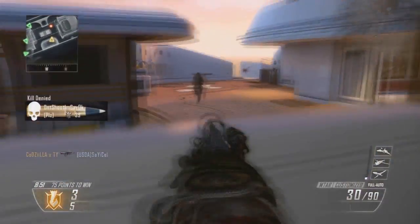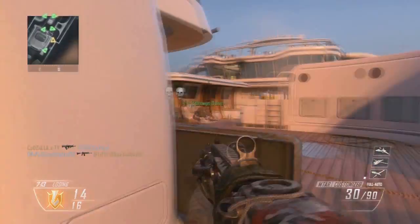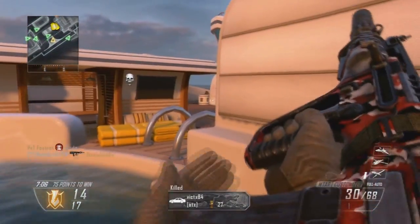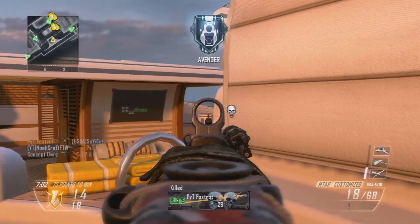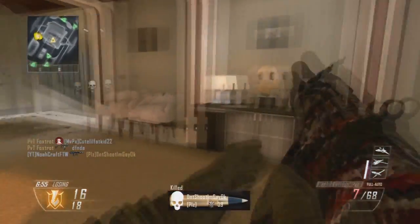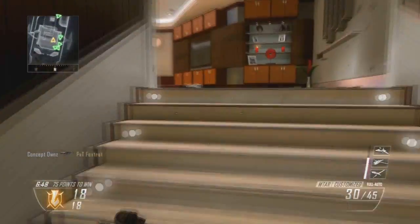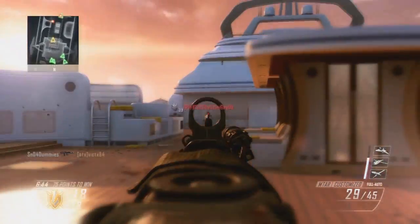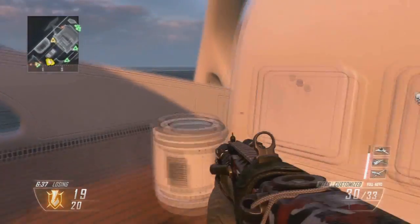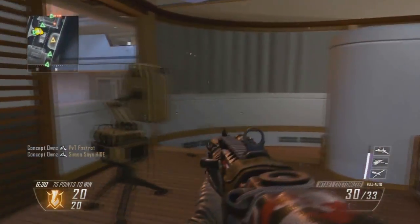Kill denied. Be advised, hostile UAV incoming. Contact. That's another kill. We've taken the advantage. UAV inbound. We've lost the lead. Friendly lightning strike inbound. Be advised hostile RC-XD. We've lost the lead.